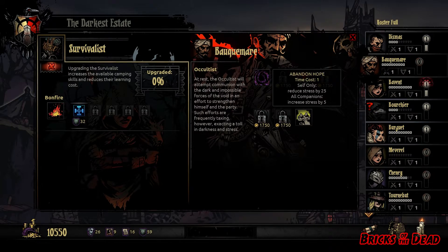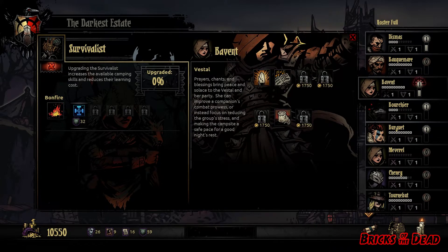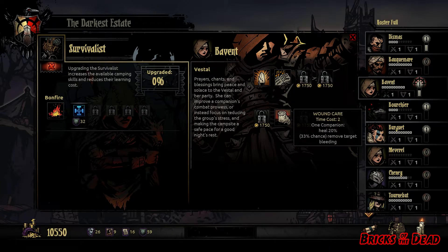Right now he has this abandoned hope skill, but for 1750 gold we can unlock dark ritual or unspeakable commune. This guy, whose name I'm not even going to attempt to pronounce, is an occultist. Next, this woman is more of your general cleric. She has things like bless, chant, and wound care — more typical cleric skills that you might be used to.